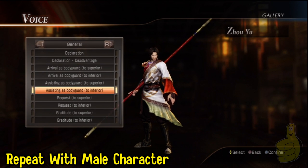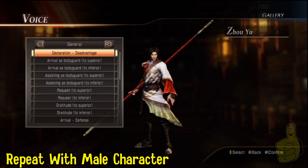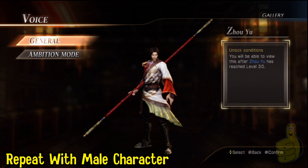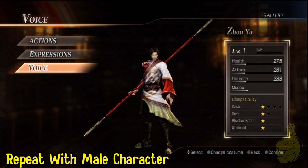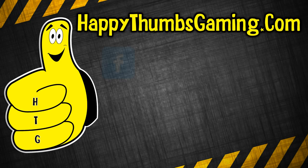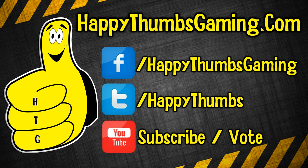This is going to take a lot of rinse and repeat, but that is the fastest way to unlock all the lines. Hopefully this helps you guys out, saves you some time, and gets you to that Vocal Enthusiast trophy a little bit faster. Thank you guys for choosing Happy Thumbs Gaming. Check out our channel for more Dynasty Warriors 8 videos — don't forget to put HTG at the end of your search and they'll always come up at the top. If this video helped you out, don't forget to subscribe and like, and follow us on Twitter, Facebook, and check us out on our webpage. As always, happy hunting gamers.